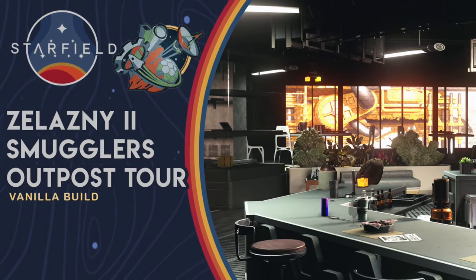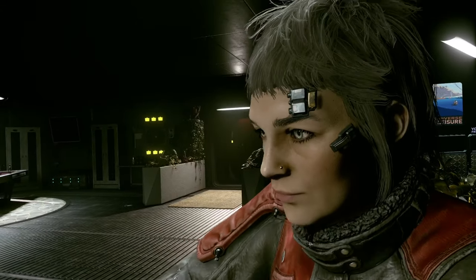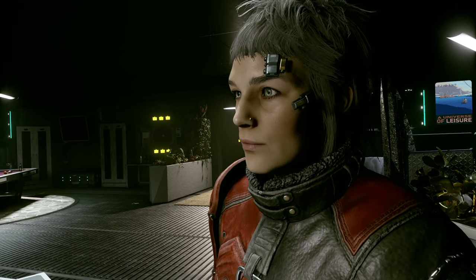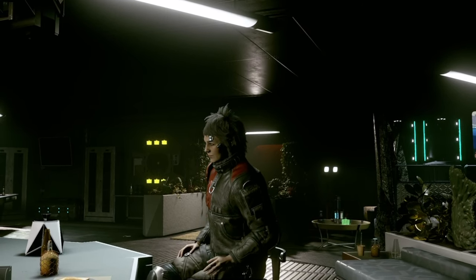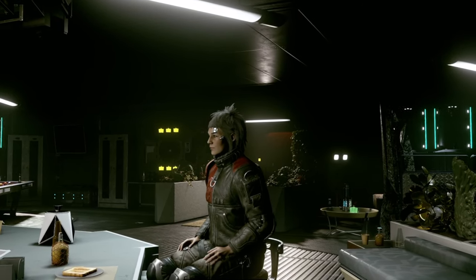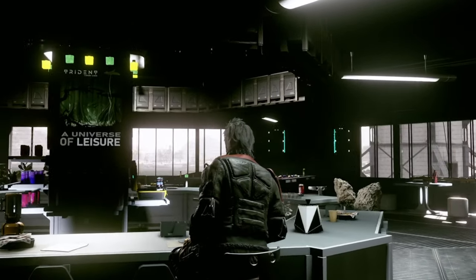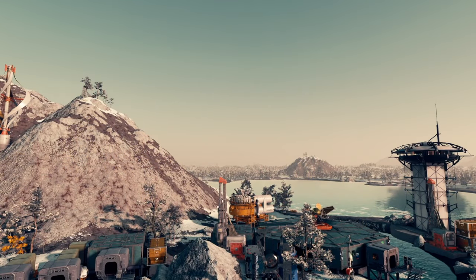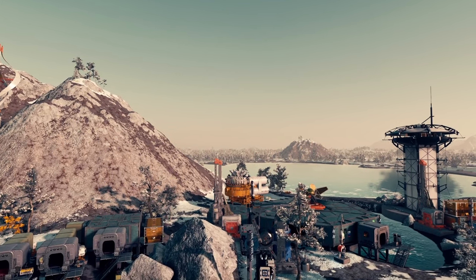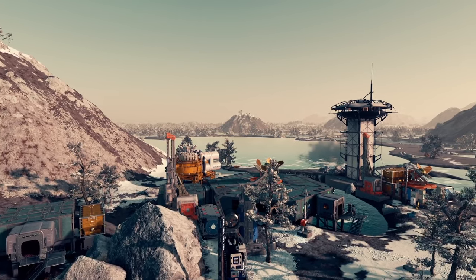Greetings space scoundrels! It's Miss O'Plays back again and this week we're going to go on a tour of my brand new smuggler's den tucked away on the frozen lakes of Zlazny 2. This build shows off a few new techniques I've been working with — it's got everything from a smuggler's bar called the Grekkel's Nest, a rural labs and fish farm, and even a kingpin's penthouse at the top of that watchtower over there in the distance.